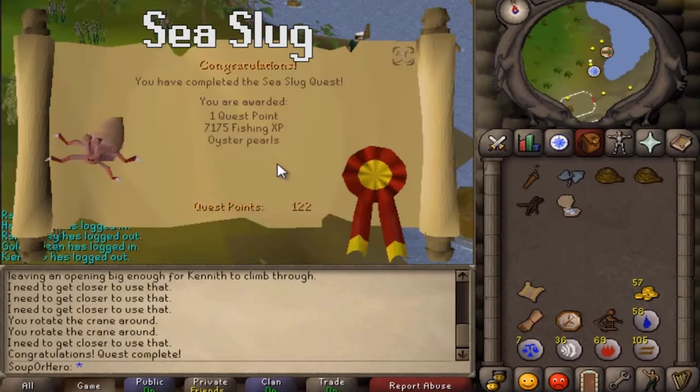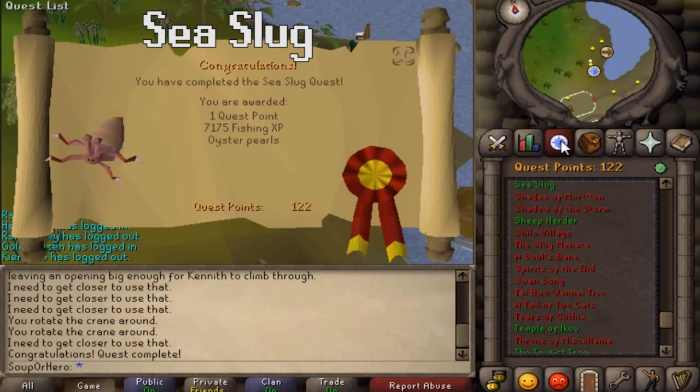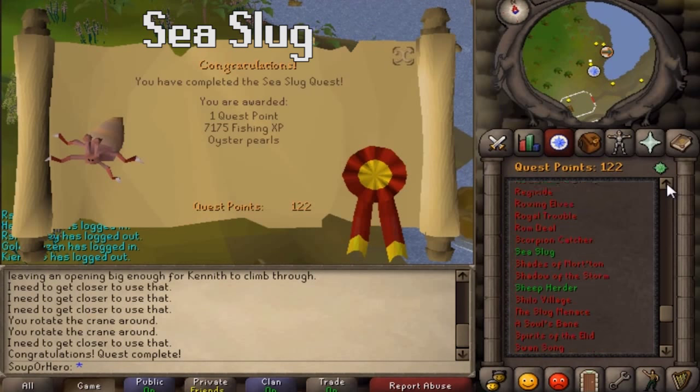The only items you need for this quest are some swamp paste. To start, speak to Caroline east of Ardougne, north of Witchaven. This quest might be a bit longer, but it's still a short novice quest — it might take 10 to 15 minutes to complete, but definitely worthwhile with all that fishing XP you're going to get.